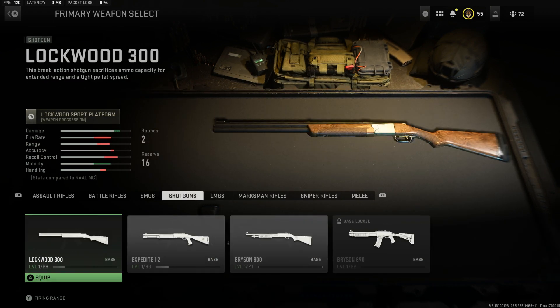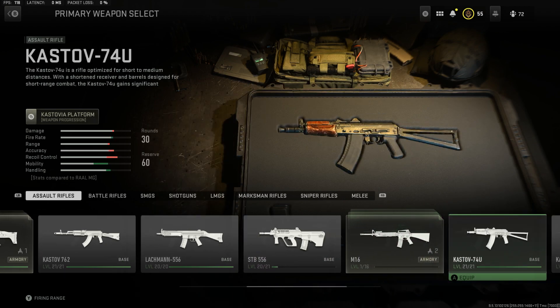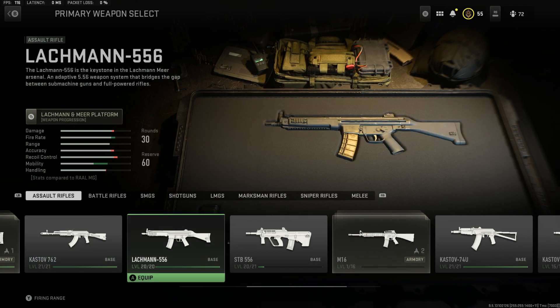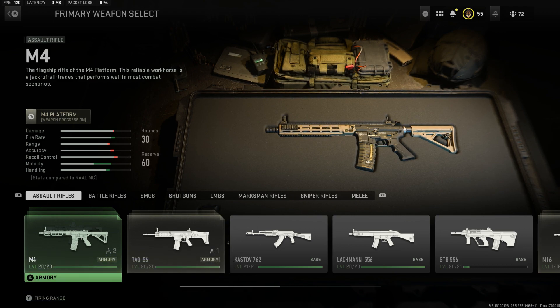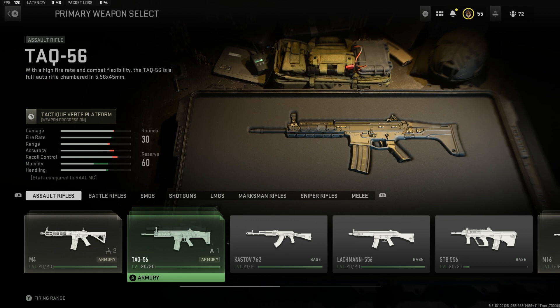Let's move into assault rifles. For BR specifically, you're going to want assault rifles that are very consistent especially at range, offer a decent amount of ammunition, and have really good damage output. As of right now at launch, the M4 should be the first gun you max out - I would 100% prioritize the M4 as that first assault rifle. It's a good all-around weapon, though it may not be ideal for super long ranges. The TAC-56 is pretty mixed, so I'd put it as second priority.